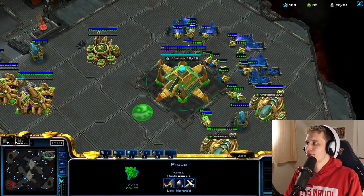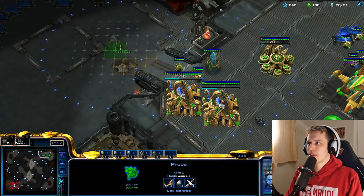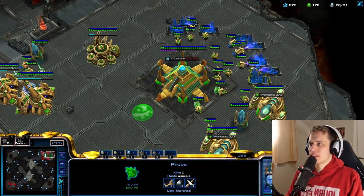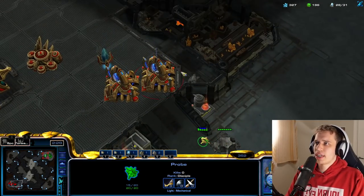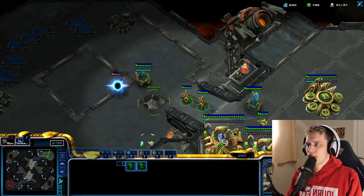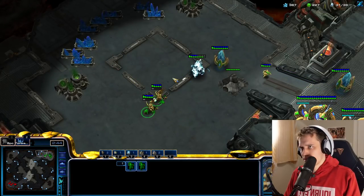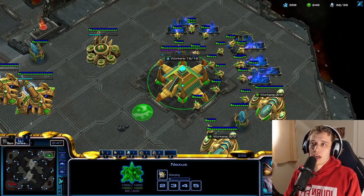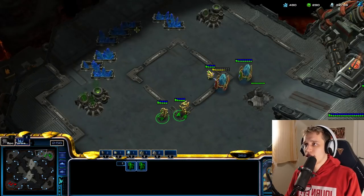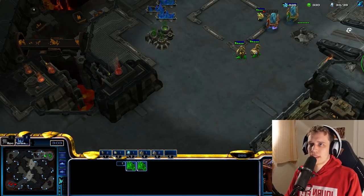Adept, adept — still should be fine. I kind of want to see what he gets as a first unit. I hope he doesn't wall me out of my own natural. Maybe he tries to wall me in here. So we check if it's a sentry or not — it does not seem to be a sentry. Stalker, stalker. And we'll just immediately get two adepts out. He'll probably cancel once he sees the two adepts.